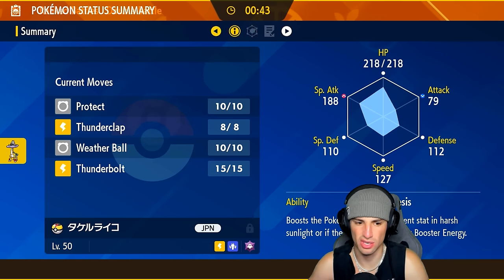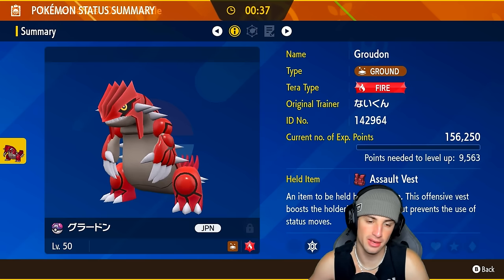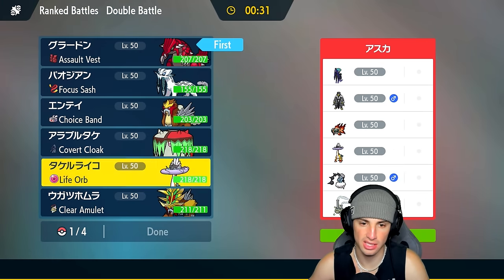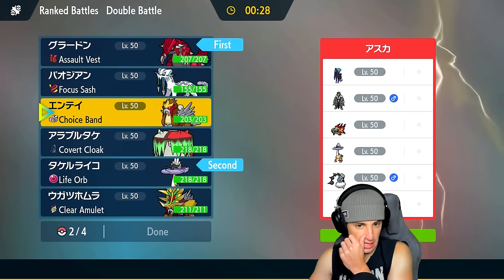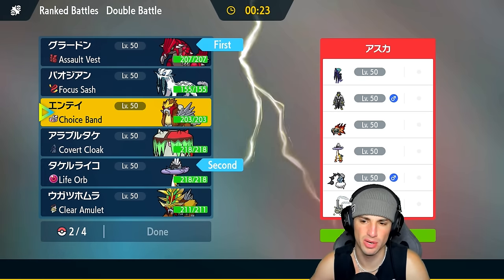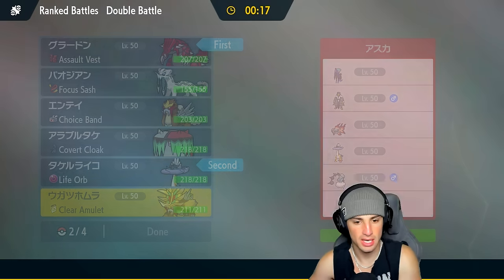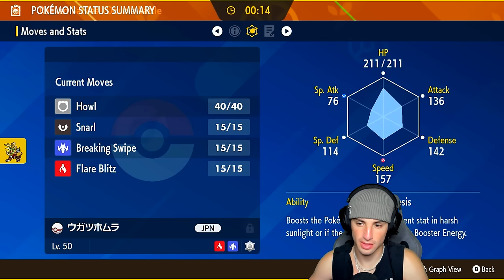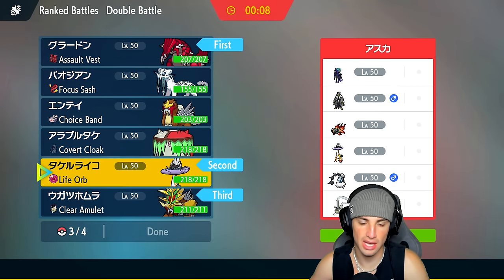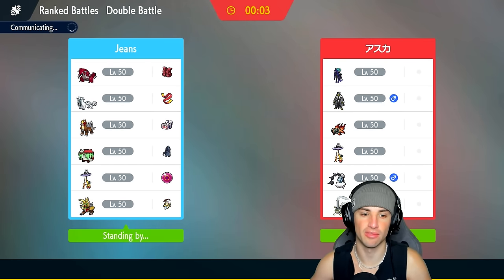With the ghost Tera type that's okay — I could just Protect and maybe Assault Vest bulk out this shot, then Thunderclap away. I like this lead. I could bring Entei in the back end just because Sacred Fire could do so much damage, but they resist fire pretty well with Qiyu, water Urshifu, and Raging Bolt. So I might want to bring in Gouging Fire instead — Breaking Swipe, Snarl, dropping all attack stats. I like that.